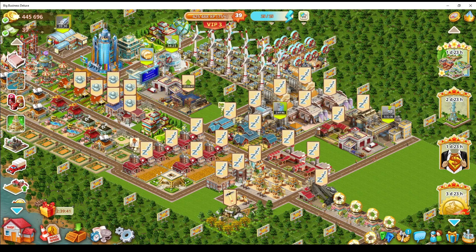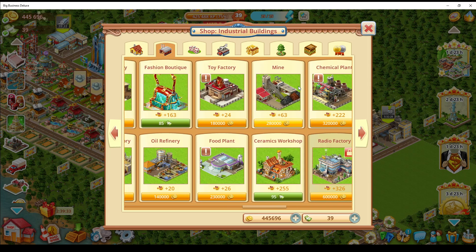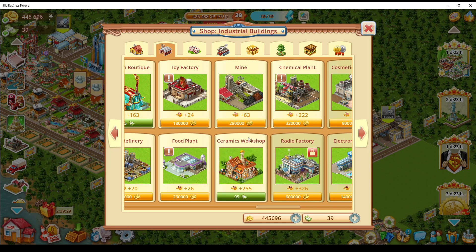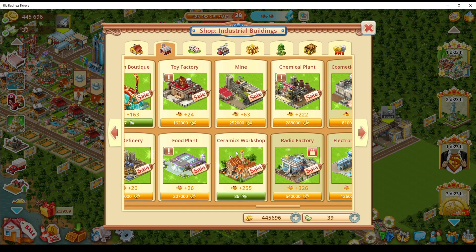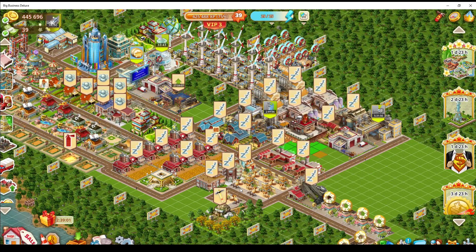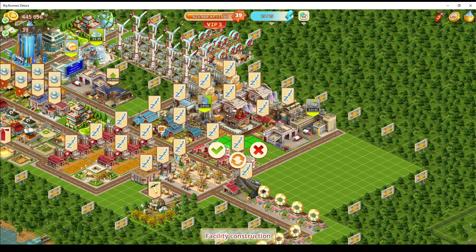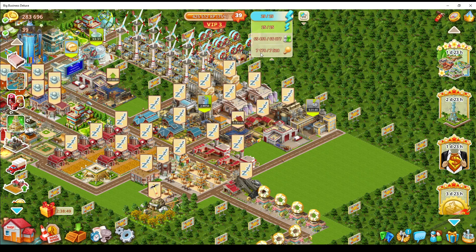Now let's buy a new factory. Technically I should build the toy factory, then food plant, then chemical plant — but since I want all of them, I'll start with the toy factory. I'll save 10% on that one using a discount item, bringing it to 162,000. The toy factory is going to be built right here for now; I'll move things around later. My power supply is getting quite full, but I should be okay for this next factory.